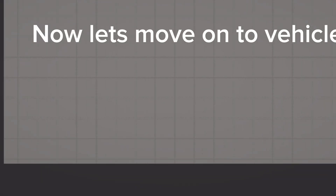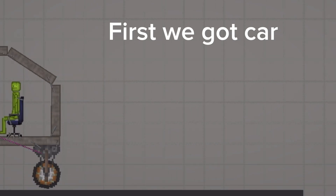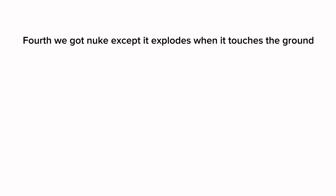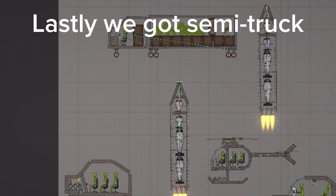Now let's move on to vehicles. First we got car, second we got nuclear missile, third we got helicopter, fourth we got nuke — except it explodes when it touches the ground. Fifth we got speedboat, lastly we got semi-truck.